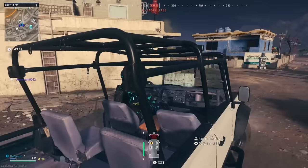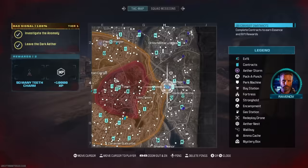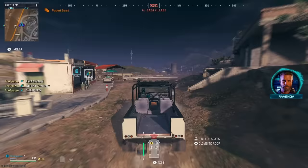The first thing we're going to do is make our way to the tier three zone and try to locate a contract we can do without a gun — either cargo or outlast. It looks like we have a cargo contract, and that is what we're heading to first.